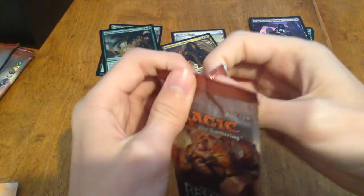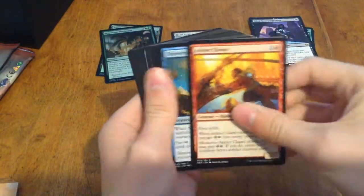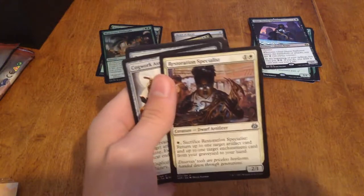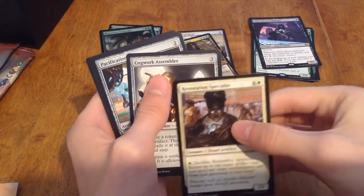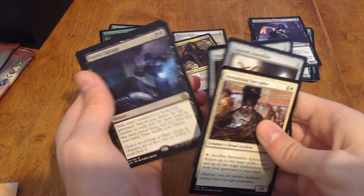Three packs left. Jumped a little too far ahead. Restoration Specialist, Cogwork Assembler, Pacification Array, and Secret Salvage.